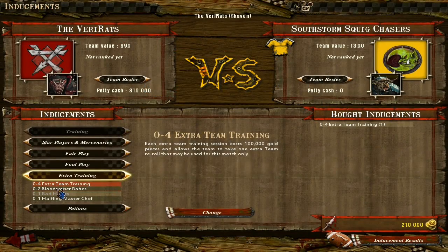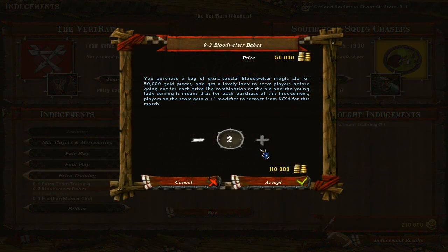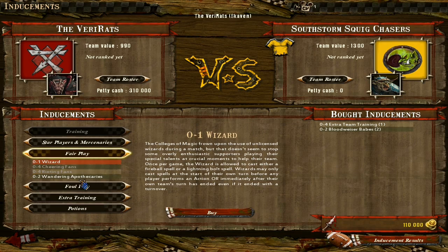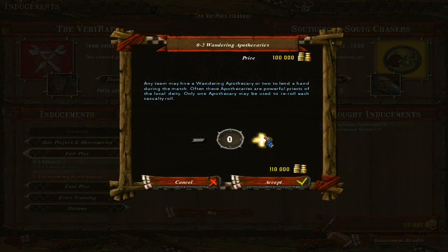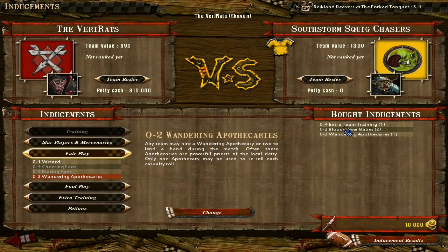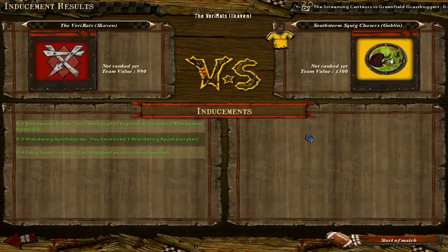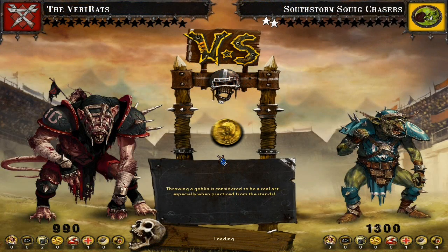We can get bribes to foul players, or buy a wizard, but it's not really worth it at 150 grand. I prefer to develop my own team rather than getting mercenaries. What I'll do is get an extra team training — an extra re-roll, giving us four. We'll get some Bloodwiser Babes and an apothecary. The apothecary lets us re-roll an injury roll, so if someone dies we can re-roll it and hopefully get a better result. Two Bloodwiser Babes so our characters wake up from being knocked out, one apothecary, and another re-roll. Let's do this!